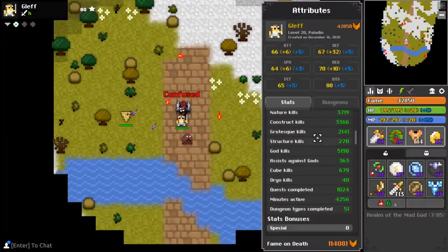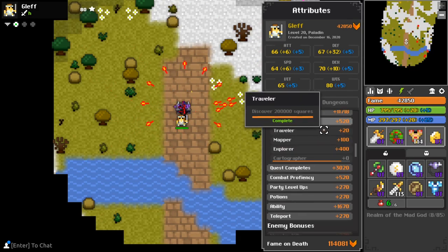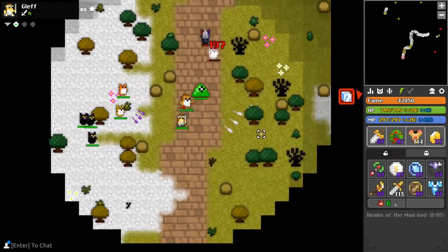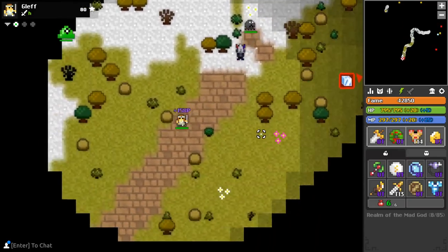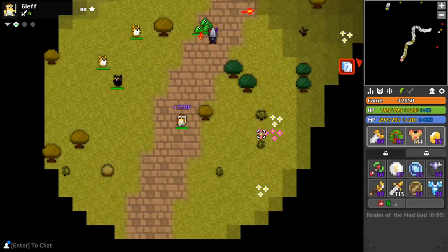Then we have bonuses like Cartographer, which requires tiles uncovered on the map. This comes naturally as you play, but you could find a stone road in the low or midlands, equip a speed ring, and run it for some time. That's the most efficient way to get the Cartographer fame bonus.